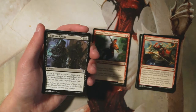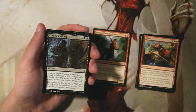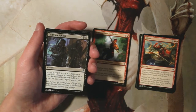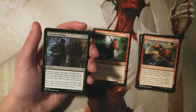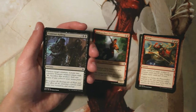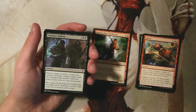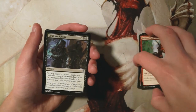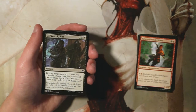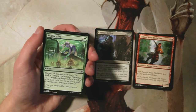Contract Killing is a sorcery for three and two black — destroy target creature, create two colorless Treasure artifact tokens that tap and sacrifice to add one mana of any color. This is a solid removal spell. Five mana at sorcery speed isn't amazing, but you get that bonus of treasure tokens left behind. I really like this card — it definitely beats out the Firebrand in my mind. Removal is always at a premium and I tend to take it highly, so I really like Contract Killing.